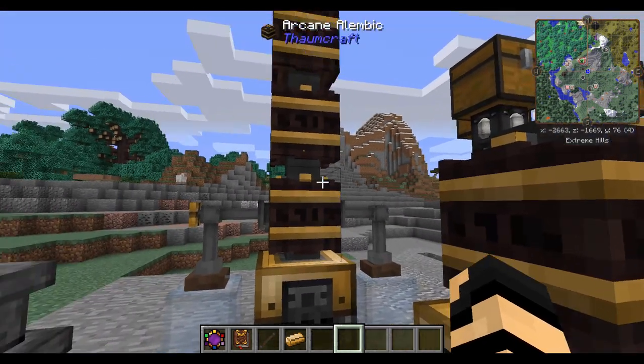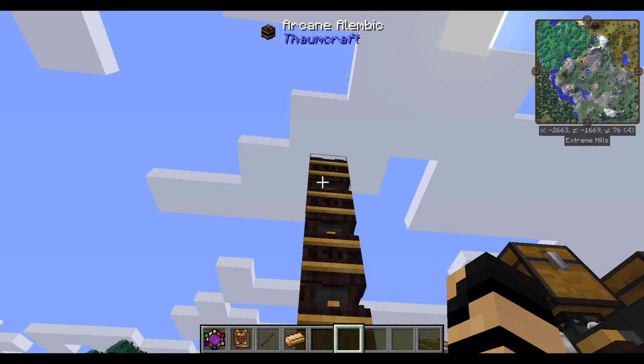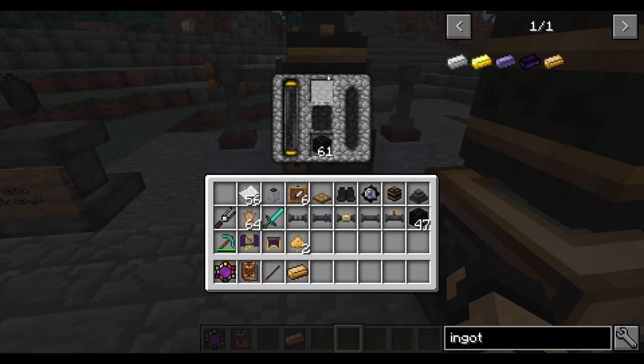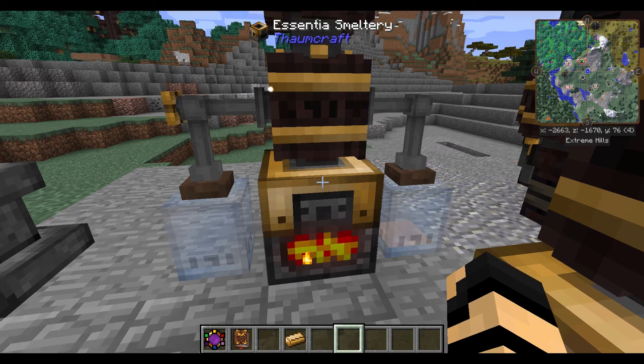You can actually stack up to five alembics on top. The reason you'd want to do this is because of the multiple elements that may come out of the item that you're smelting. Imagine this is a furnace—I've got coal in here as fuel. If I put in some magic tallow, which has three different elements on it—two compound and one primal ignis—it will actually end up cooking it. It essentially distills those items and turns them into essentia, which will be used for infusion later on, among other things.